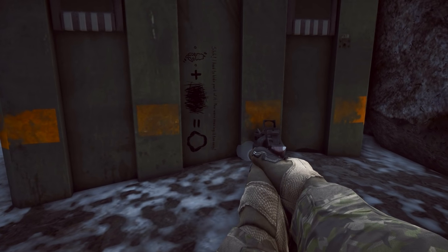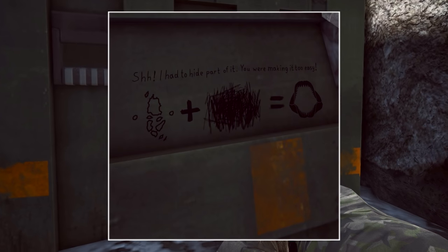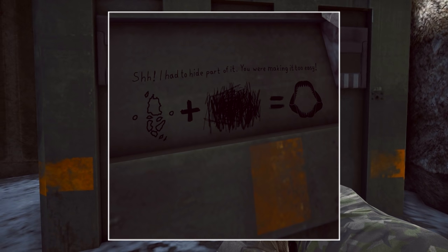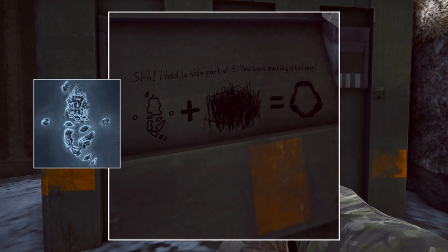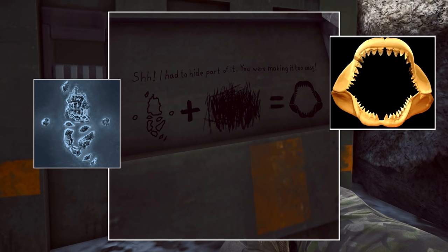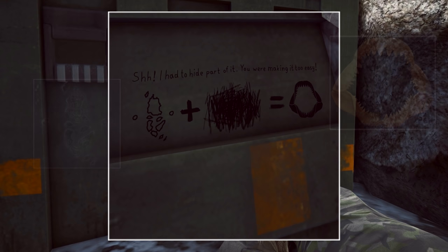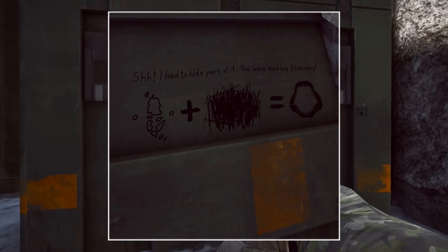Hey guys, Jack here. Today I wanted to do a little wrap-up video on a couple of new easter eggs discovered in Dragon's Teeth. As you saw at the start, there's a little drawing or equation on the RAW boxes. The drawing of the map is Paracel Storm — that's quite obvious — plus something squiggled out equals megalodon, those are the jaws of the megalodon, a big shark which we've already seen as an easter egg in Naval Strike. Above the equation we can see the writing: 'I had to hide part of it, you were making it too easy.'